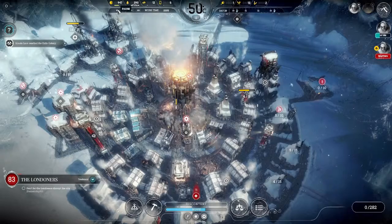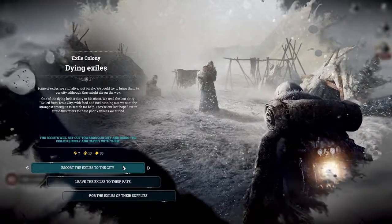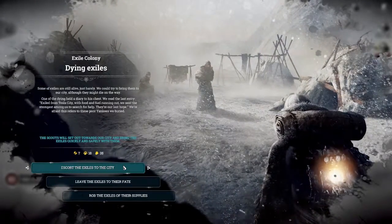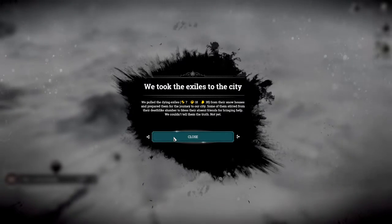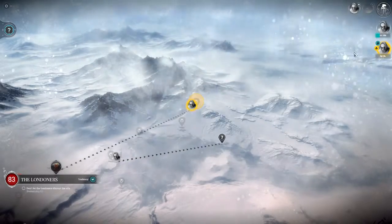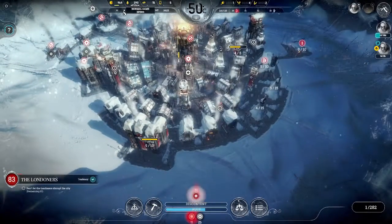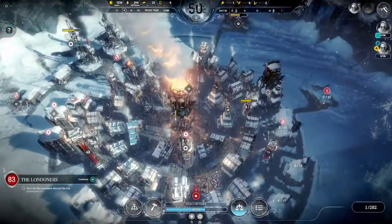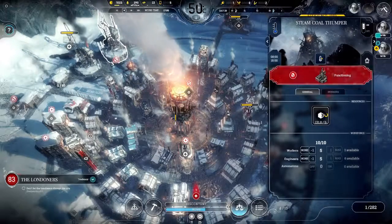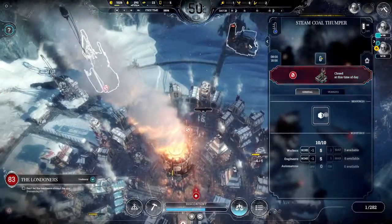Scouts have reached the exile colony - let's get them over there for survivors. That's good - we're going to do that. That's going to take them a day, which gives me plenty of time to build some houses for them. Storage is full - everyone is now going on free time, work is done for the day.